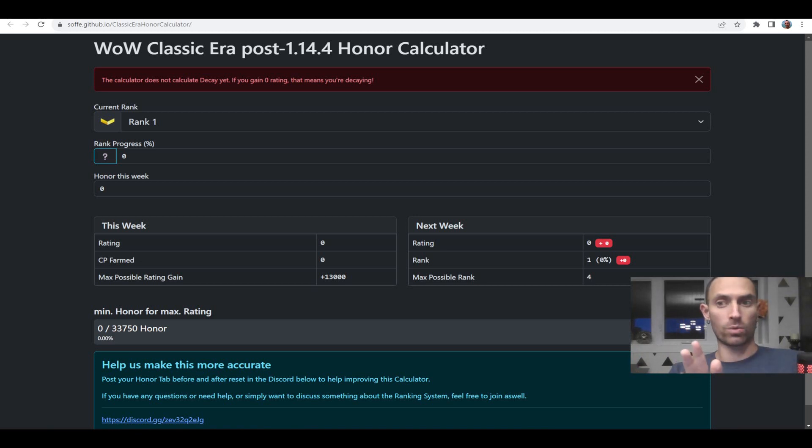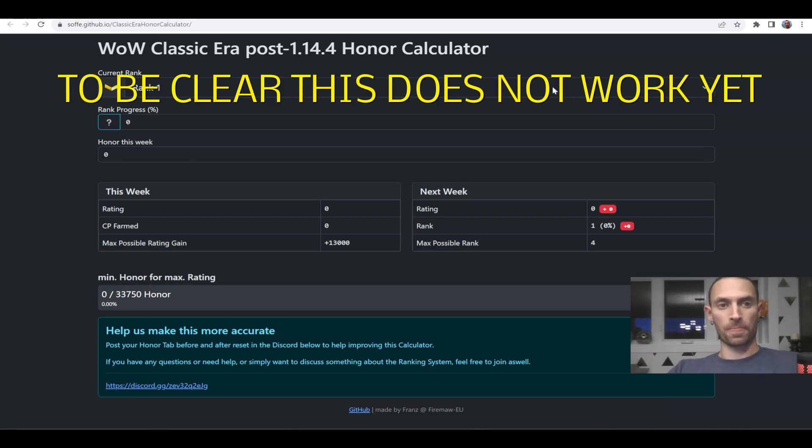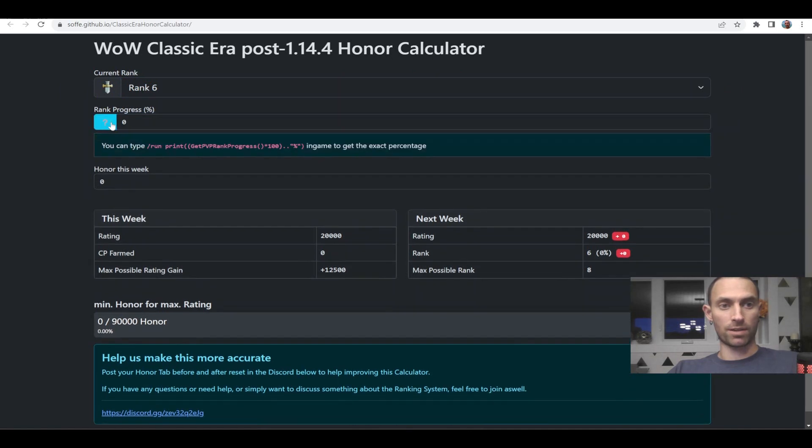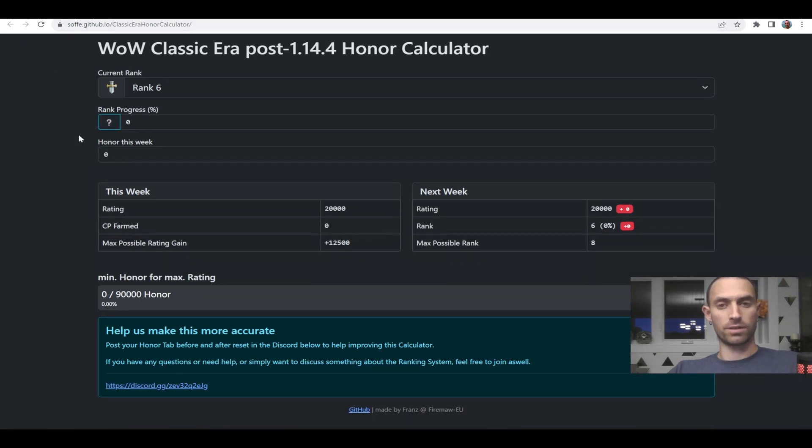Here is the honor calculator. Again, it doesn't quite work just yet — they don't have decay added, and the calculation is not perfect yet. However, it's really cool and people are working on it, so hopefully it's going to get figured out. Right now you're able to select what rank you are and change your rank progress. There's a little script you can run in-game to get your exact rank progress — I'll put the link in the comments. At rank 6, it says you need 90,000 honor to rank up to rank 8, though again this is not correct.